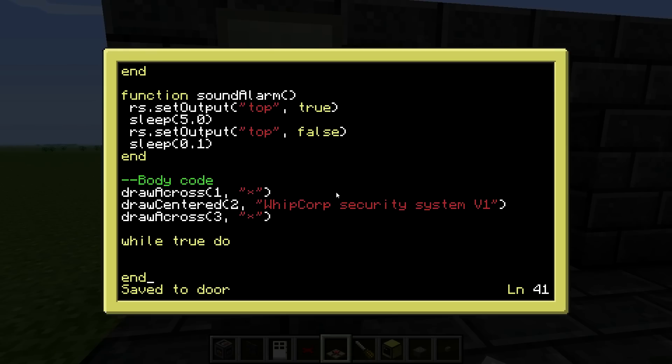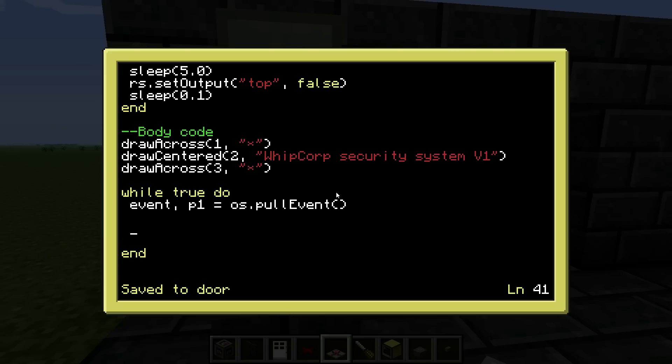Now we need an endless loop. We get events: event and parameter1 equals os.pullEvent. First let's make whatever is going to break this loop. That was: if the event was a key press, and it's also required that parameter1 equals 16 — which was the Q key — then it will break the loop.